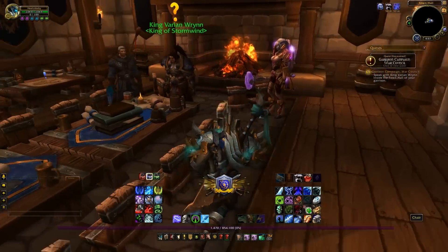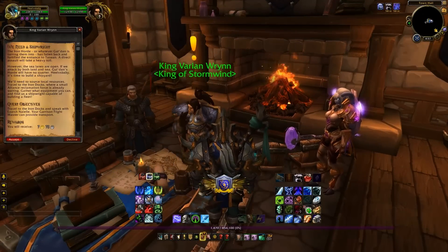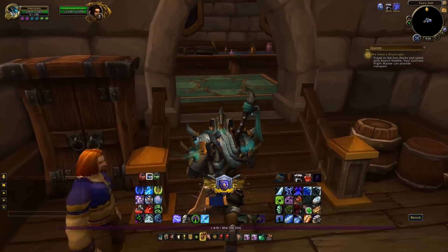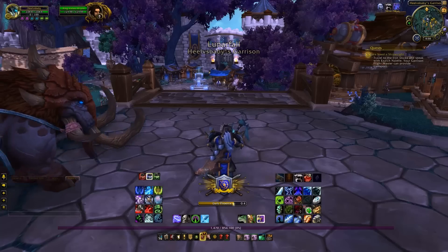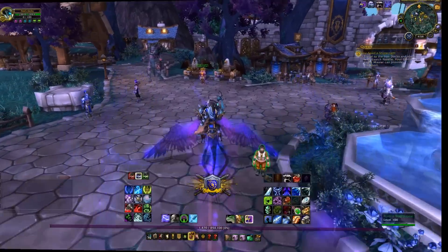When you log in for the very first time, your faction leader will be there with an initial quest — King Varian Wrynn for the Alliance and Vol'jin for the Horde. They will both send you on a mission up north of Gorgrond at the Iron Docks, a place which you've already essentially cleared out in a dungeon earlier in the expansion.